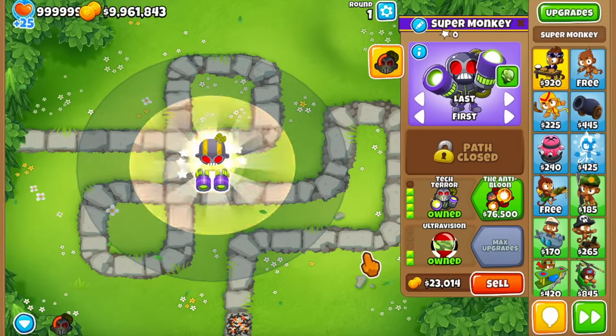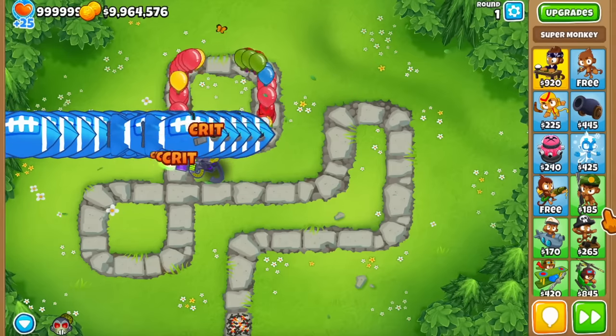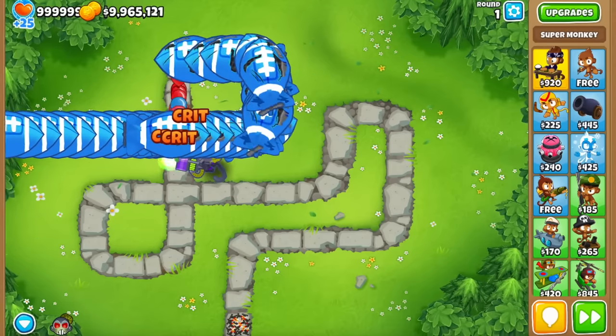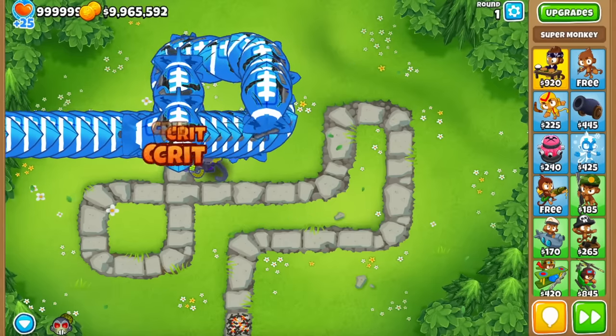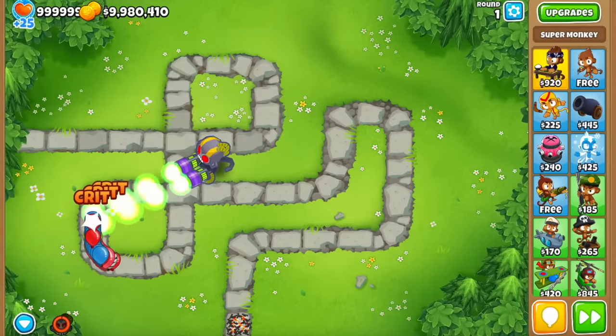I'll also just briefly mention the 0-4-2 super monkey, which is definitely the worst cross path, but there is some synergy between the knockback upgrade and the ability itself, where the knockback will work on MOAB-class bloons by slowing them and clumping them up together, and then setting them up nicely for an ability.